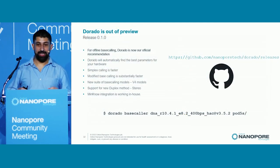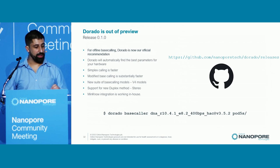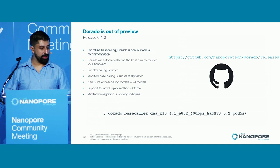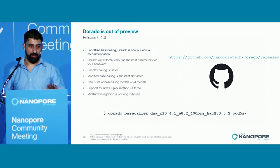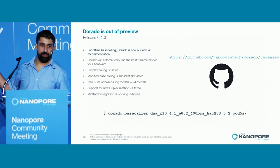I'm pleased to announce that Dorado is now out of preview. Today we've released version 0.1.0, and for offline base calling, Dorado is now our official recommendation. If you've taken your data off the device and you're sequencing it in your HPC center, we believe Dorado is what you should be using — it's more stable and faster than Guppy. Modified base calling in particular is substantially faster. We're also releasing a new suite of models, the V4 models, support for a new duplex method called StereoDuplex, and Minnow integration is expected in a relatively short timeframe. You can find Dorado on GitHub at nanoportech/dorado/releases.